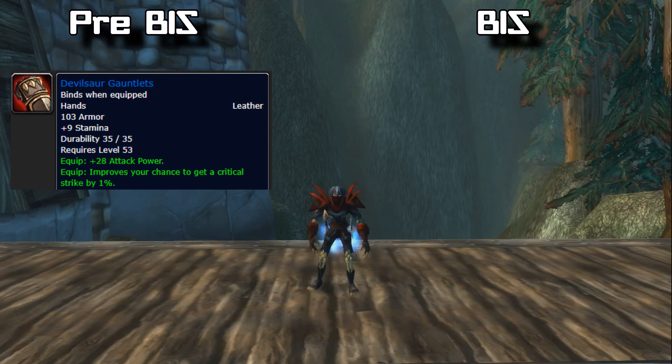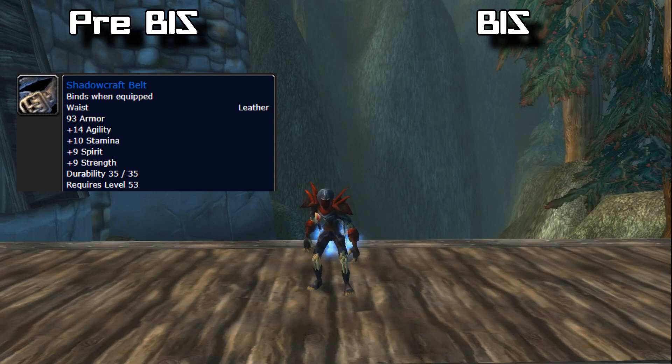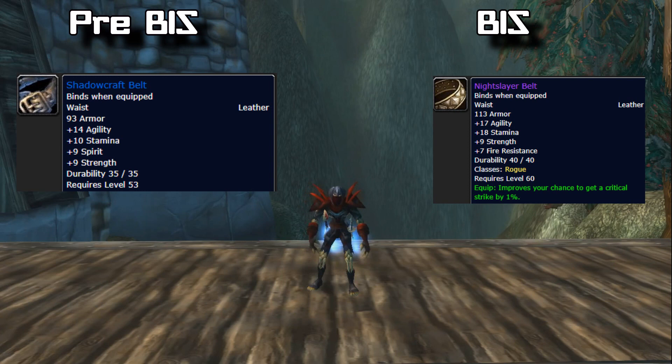Your pre-BiS gloves are the Devilsaur Gauntlets, which you can craft or buy off the Auction House. Your BiS gloves are the Nightslayer Gloves, which drop off Gehennas in Molten Core. For belts, your pre-BiS is the Shadowcraft Belt — it's BoE so you can buy it off the AH. Your BiS is the Nightslayer Belt, which drops from trash mobs in Molten Core but is also BoE, so you can buy it off the AH as well.